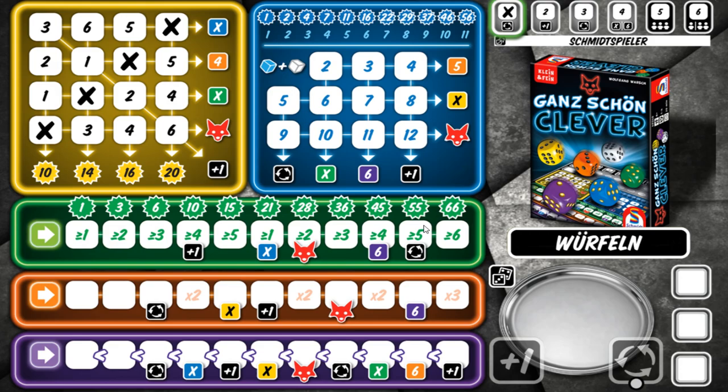The green row goes from left to right. The first slot says greater than or equal to one, so you can put any die there. When you mark that off, you move on to the next one — your green die has to be greater than or equal to two, then greater than or equal to three, and so on. As you mark these off, some will give you special things, and you also get points for crossing them off. The orange row also moves from left to right — you just put any value you want, it doesn't have to go in any order.